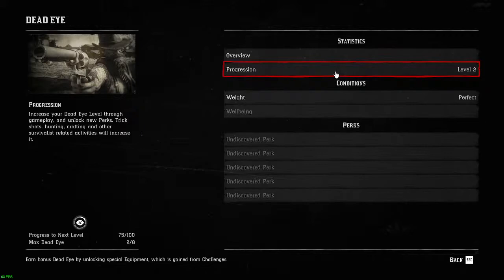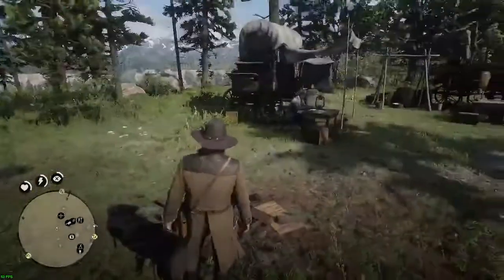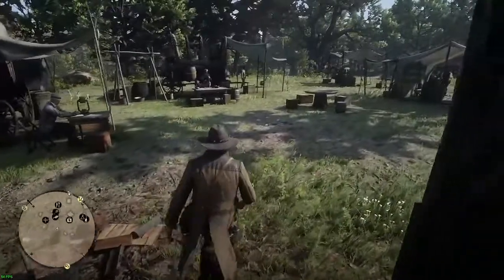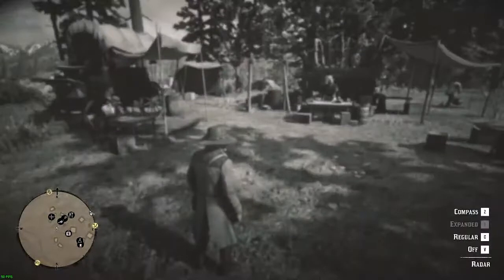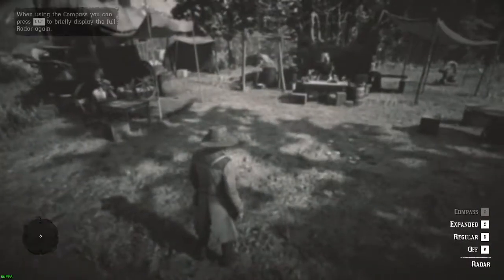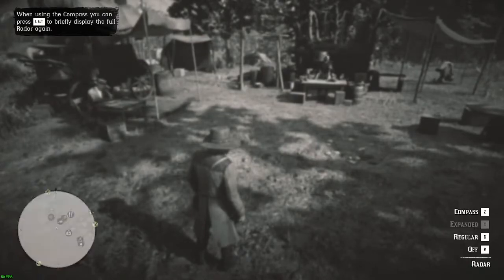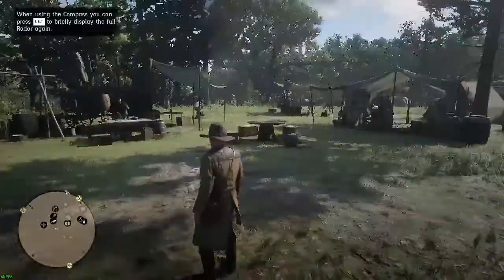You can increase your dead eye by doing good deeds, doing chores, trick shots, hunting, crafting, and all sorts of other stuff. One trick in the menus — if you're deep in the menu, just hit Escape and hold it to get right back out. Also, if you hit the Alt key you can choose between a smaller, expanded, irregular, or no compass. I'm a fan of the expanded compass.